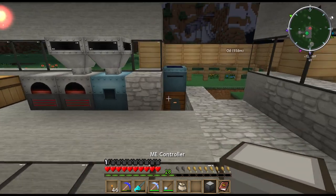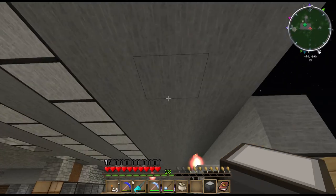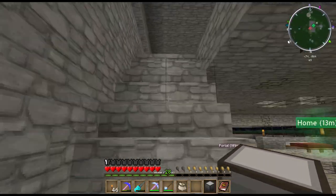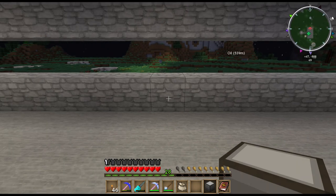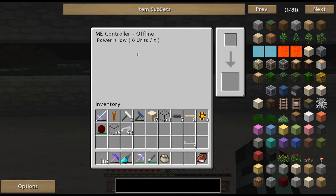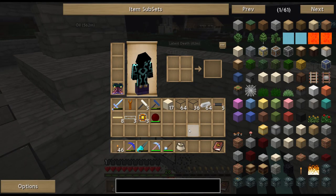The ME controller is where all the power is going to be input. I'd like to get it along that wall upstairs - right about here is a good place. It has two slots on it. Currently it shows ME controller offline, power is low, zero units per tick. That is going to be changing shortly - we really do need a few glass fiber cables.